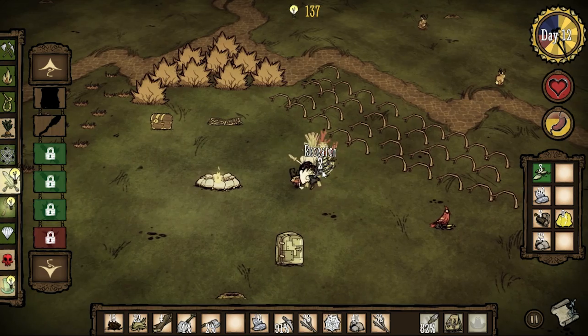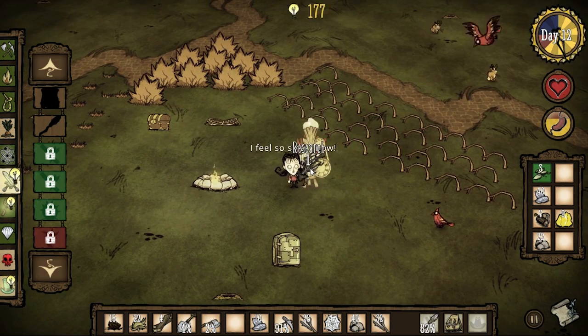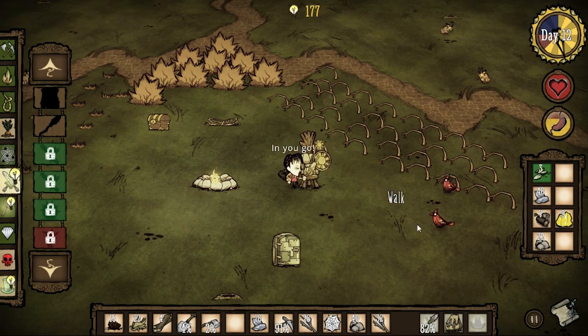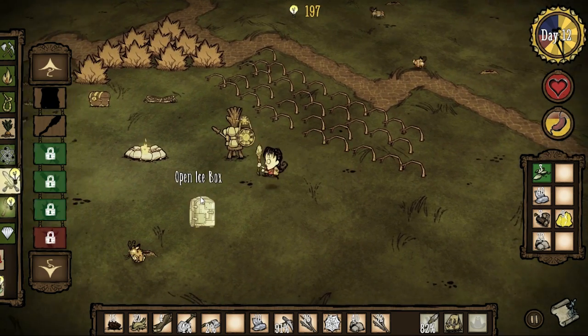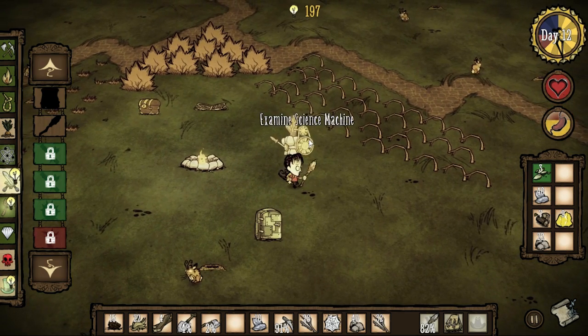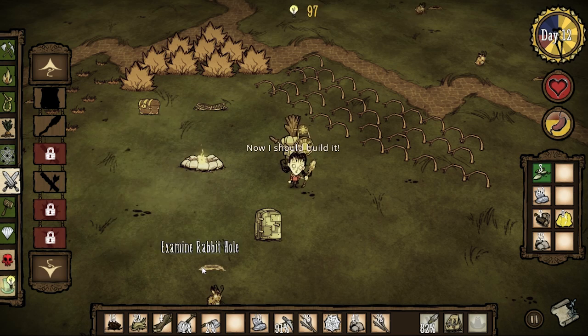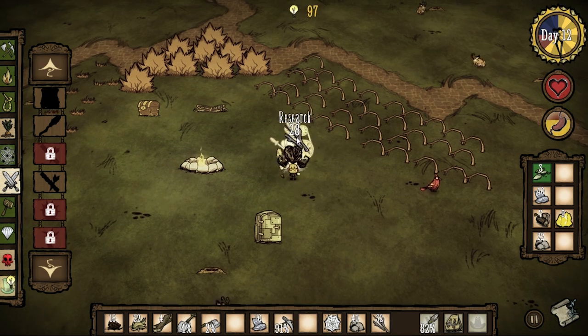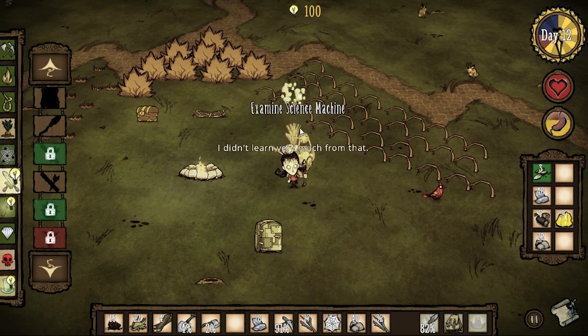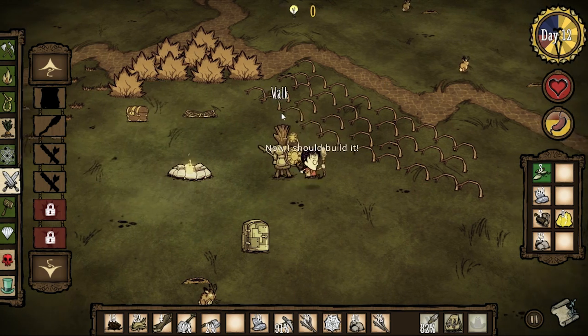YOLO. I'm just going to feel so smart. These things are valuable. Now I can learn the fire dart. And I might as well go ahead and research a twig again, and then learn the sleep dart — that'll be cool. Got some new weapons at my disposal. Now as soon as I can get some red bird feathers.